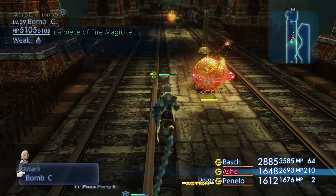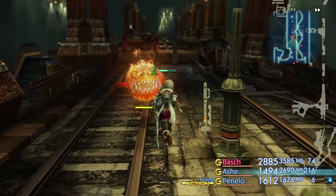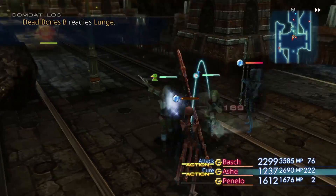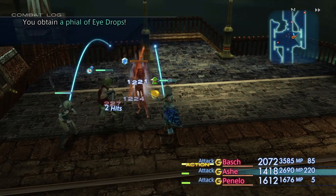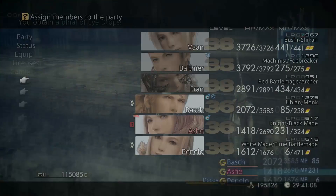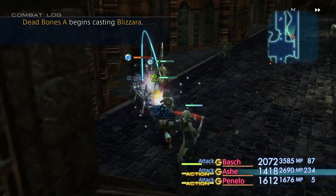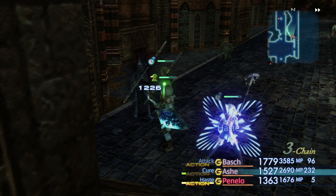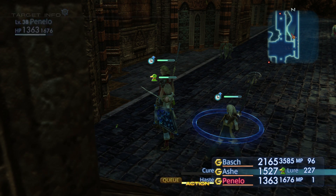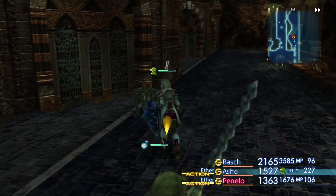253 gil. I do need to be very careful, because there is an optional boss — an optional Esper, I think — in this area. Plus we can't pull too many enemies. Level 38 dead bones, 6700 health. Have some sort of caution in terms of pulling everything in the dungeon. Especially since Penelo here has no MP. We should probably do something about that. Let's throw a few ethers at her. Not much MP, but it'll keep us going for a little bit.